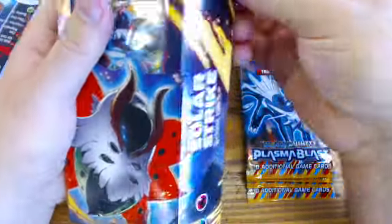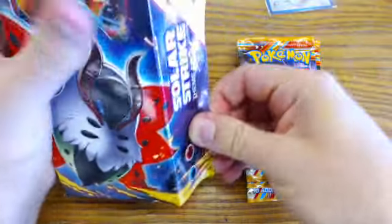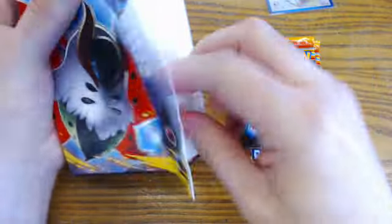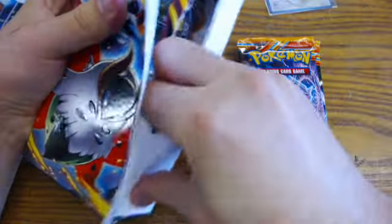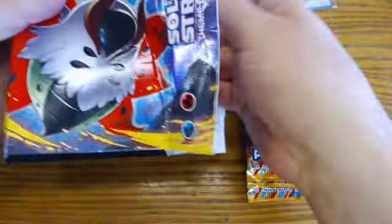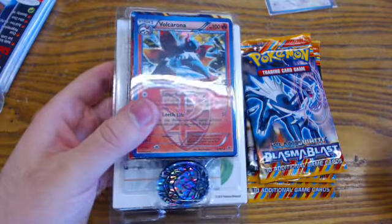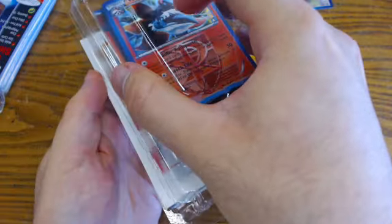So now let's open this thing up and see what we get inside. These things are always kind of difficult to get open. Inside we see our Promo Card, our Dice, and some stuff on the bottom.